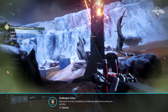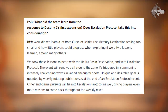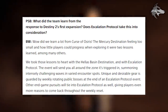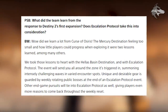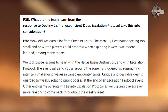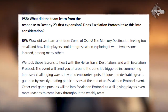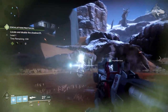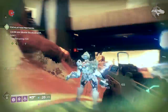From the PlayStation Blog interview, Bungie was asked what the team learned from Destiny 2's first expansion. Ben Womack from Bungie responded that they learned a lot from Curse of Osiris — the Mercury destination feeling too small and how little players could progress when exploring it were two lessons among many. They took those to heart with the Hellas Basin destination and Escalation Protocol. The event sends you around the zone, triggering challenging waves in varied encounter spots, with unique and desirable gear guarded by weekly rotating bosses. Other end game pursuits will also tie into Escalation Protocol.